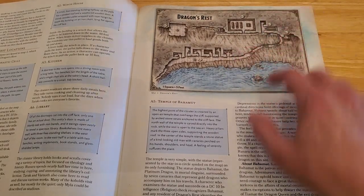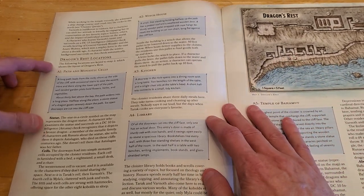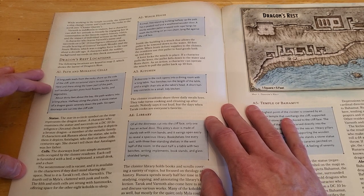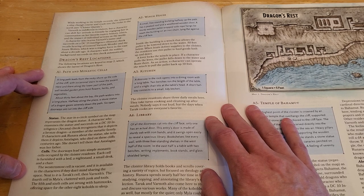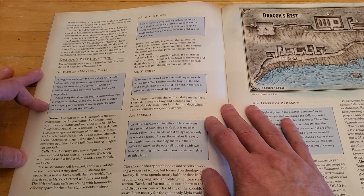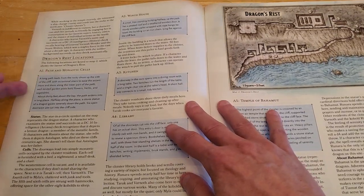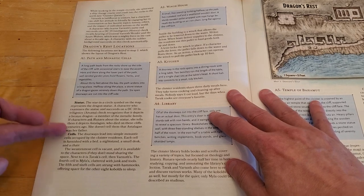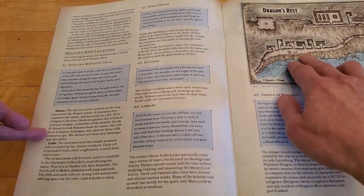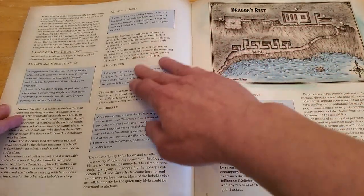As an example, when your players arrive at A1, this is the section you would read: 'A long path leads from the rocky shore up the side of the cliff, with occasional stairs to ease the ascent. Here and there, along the lower part of the path, well-tended garden plots hold flowers, herbs, and vegetables. About 30 feet above the bay, the path widens into a long plaza. Halfway along the plaza, a stone statue of a dragon gazes serenely down the path. Six open doorways are cut into the side of the cliff.' Your players might hear that and want to know more about the statue or those openings in the cliff side.